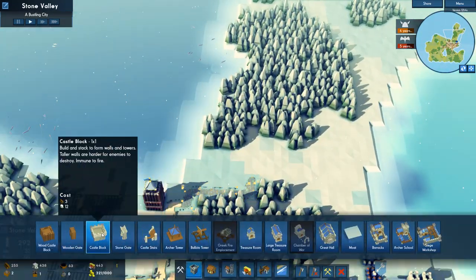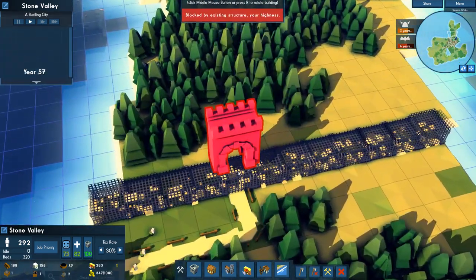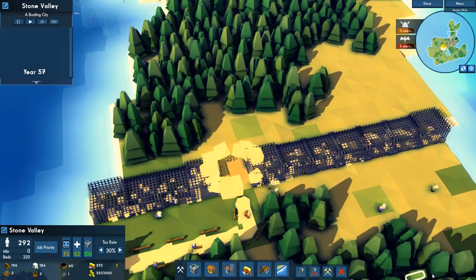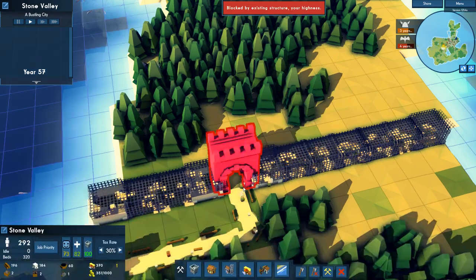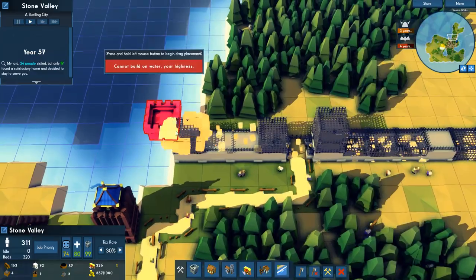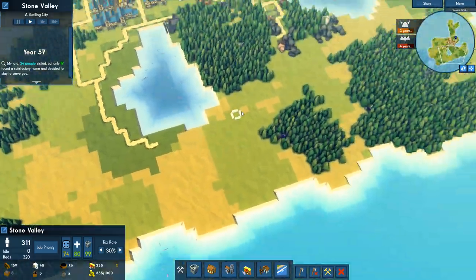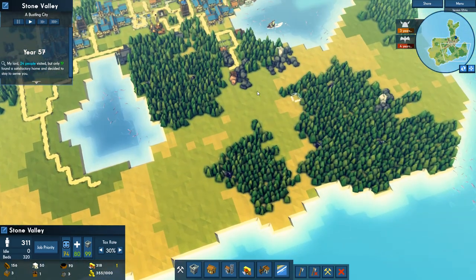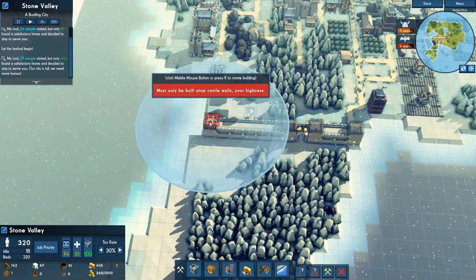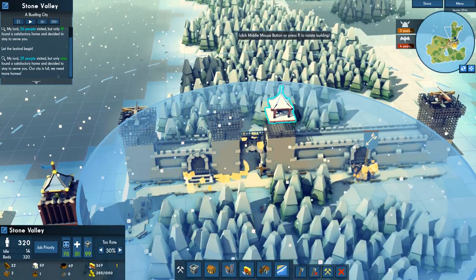I want to build a stone wall here because of raiders. Gate will be here. I made it just in time. So the gate — maybe even more taller. I wanted to expand over here, maybe build another village here. Ballistas are big, I want them here. Hatchet over here and here.